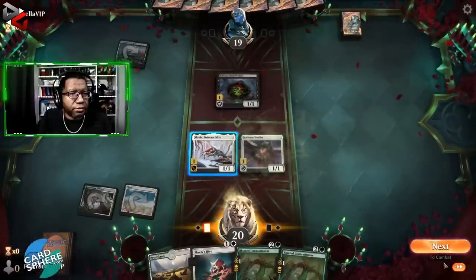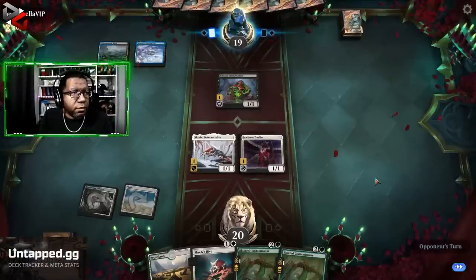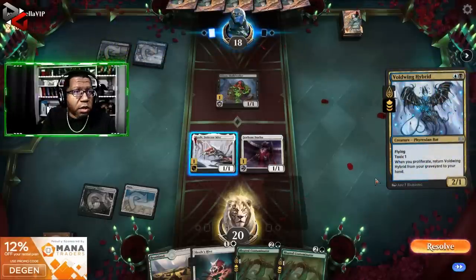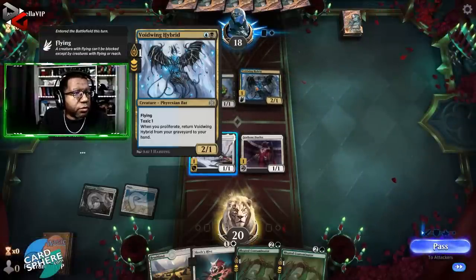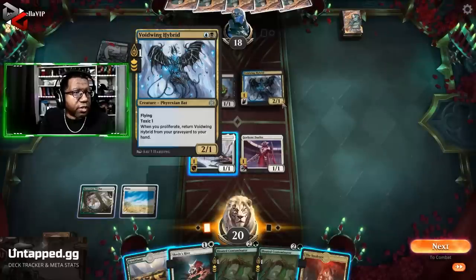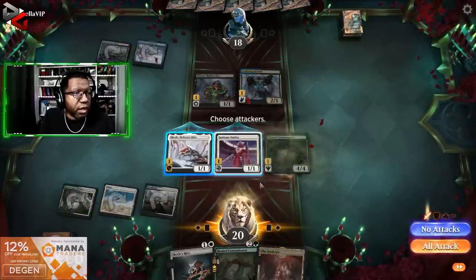At least I have a First Striker, no need to attack. I mean, they just kill our creature and attack us because we can't block after that. There is a Void Wing Hybrid which does proliferate — when you proliferate, you return. We got a free pass there temporarily. However, that's going to attack and give us a Poison, and there's not a lot we can do about it. Kind of unfortunate, but it is what it is. I might as well attack.